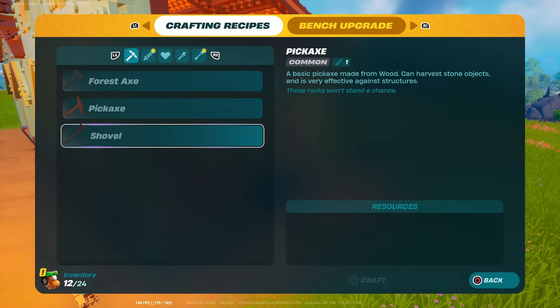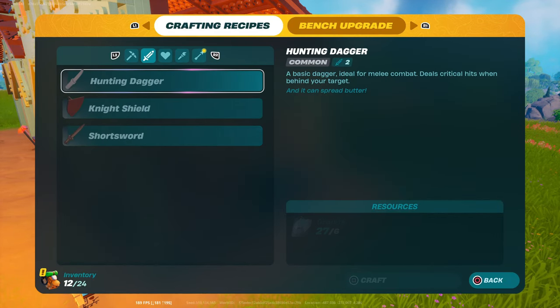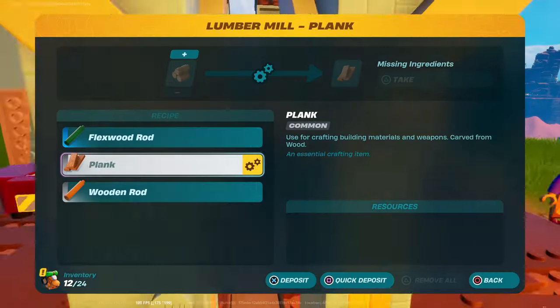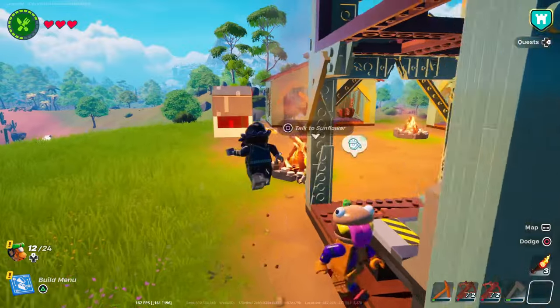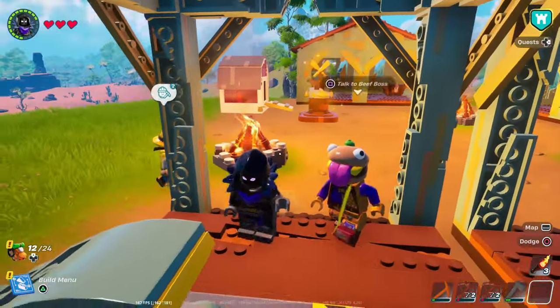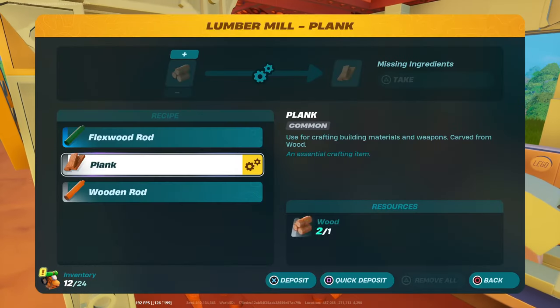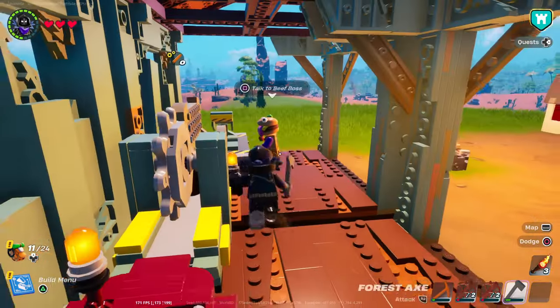I think we should start by upgrading the crafting bench, so I'm gonna make a sword real quick. I wonder what this guy's crafting. These are our two NPCs — Beat Boss and Sunflower — they're doing some tasks. I need wooden rods... okay, I don't have any wood. That's great.